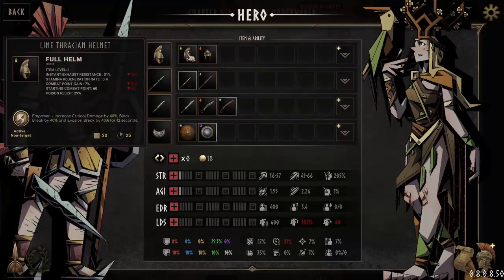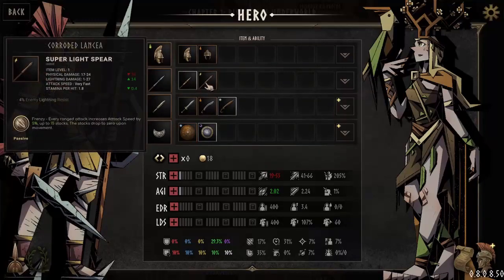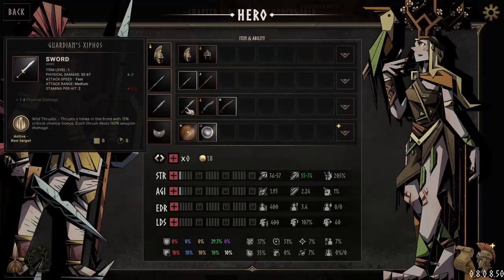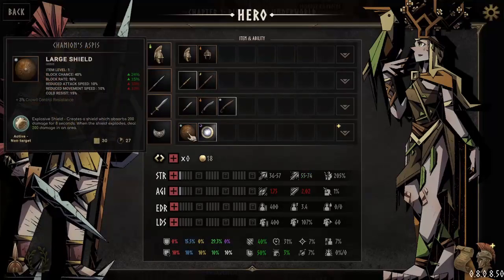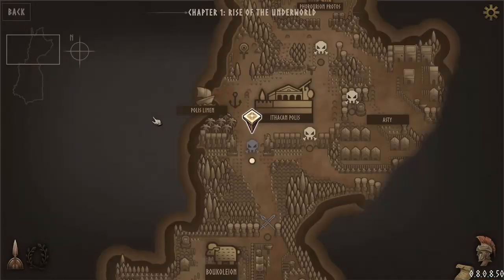Empower increases critical damage and block break for 12 seconds. Restoration is really great — that essentially gives you infinite stamina when you have that. Let's keep twin spears. The stats are nice, but I really like the ability. Wild thrust — this is another pretty short range one. Explosive shield — another close range one. Restoration: gives you infinite stamina — ridiculous ability. Next mission: The Night Siege.